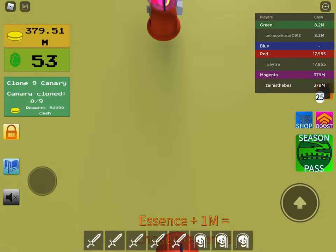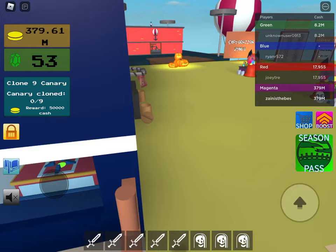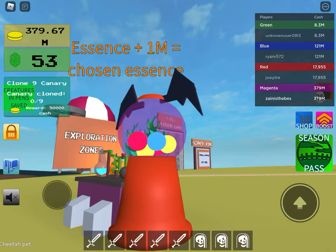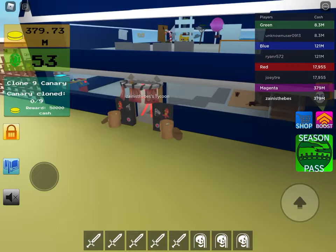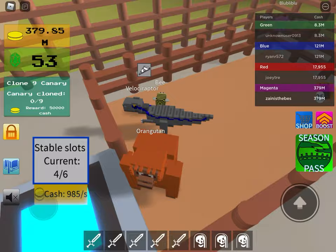These machines are very helpful to get the Essences — you need over 1 million. The reason why I got so rich is if I use this Essence I get a million bucks, and then I can choose any Essence I want.